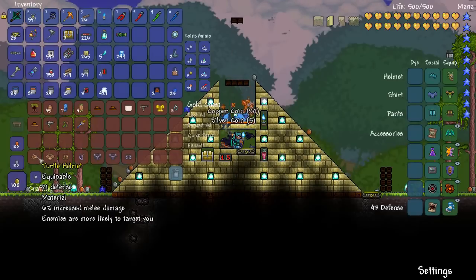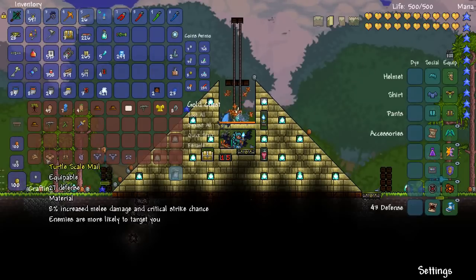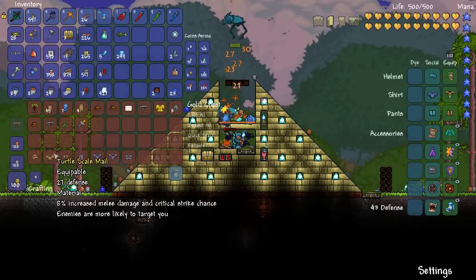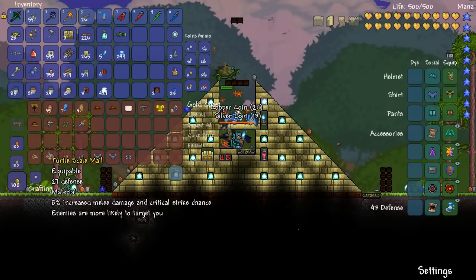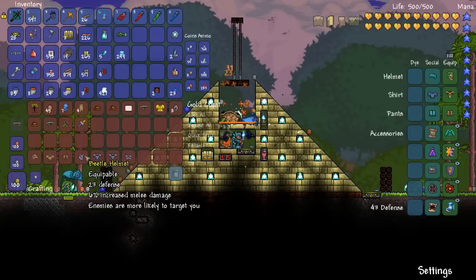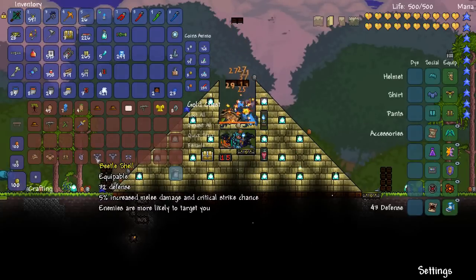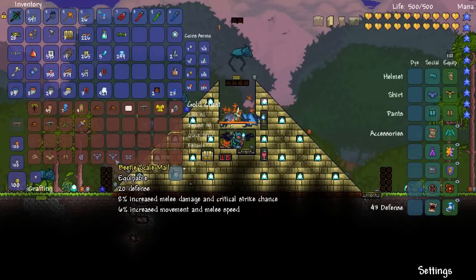I also wanted to show you quickly what you actually make with the turtle shells. The first thing is the turtle armor — it's really high defense stuff. As you can see: 27, 21, 17. It gives you melee damage and crit strike bonuses. The turtle armor is actually a material, and you can use it to upgrade to the beetle set. There are two types of chest plate you can make: one has higher defense, the other has higher damage buffs.